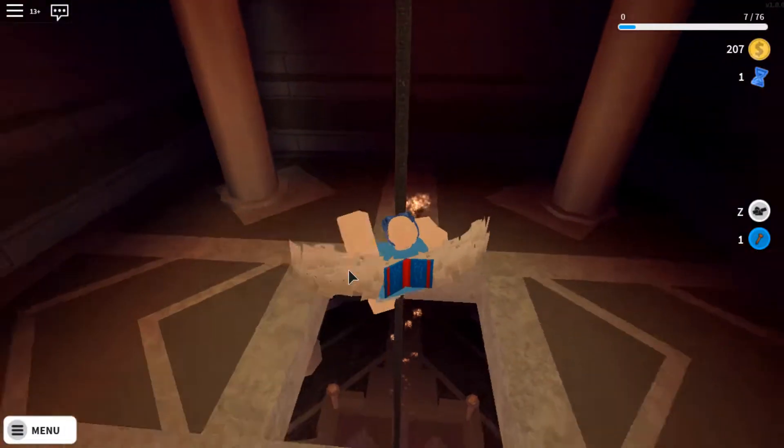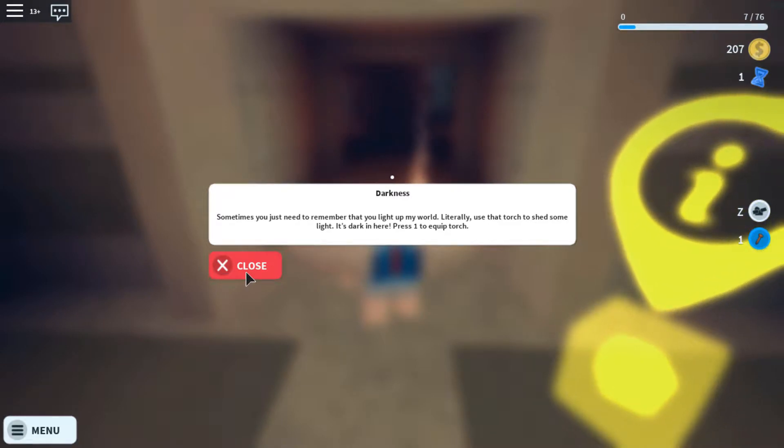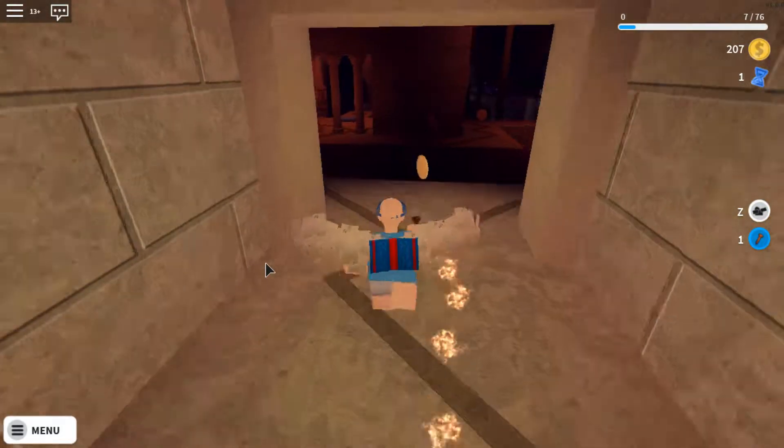So, adventure rope. Darkness. Sometimes you just need to remember that you light up my world — literally. Use that torch to shed some light. It's dark in here. Press one to equip the torch. I already did.